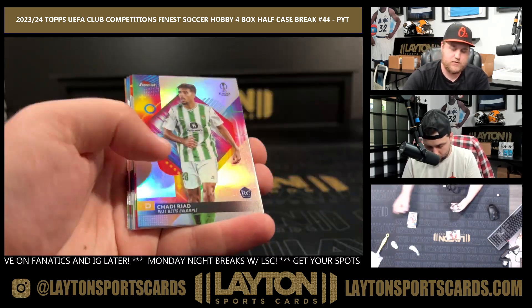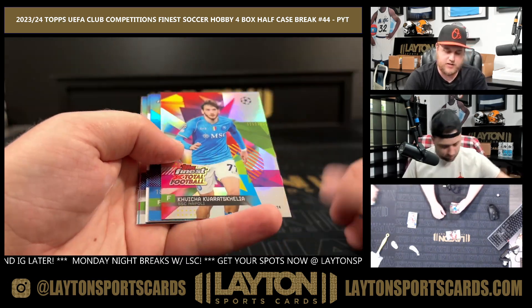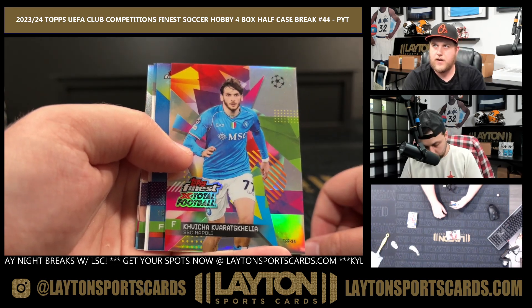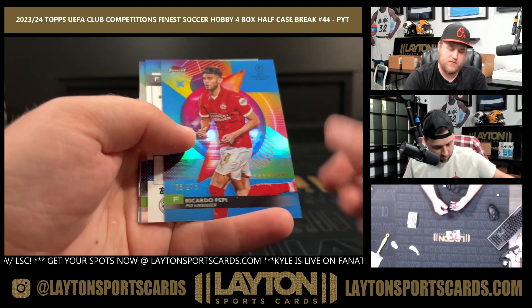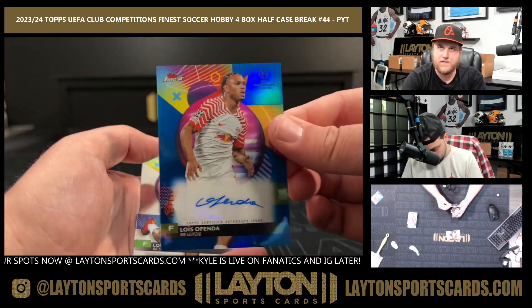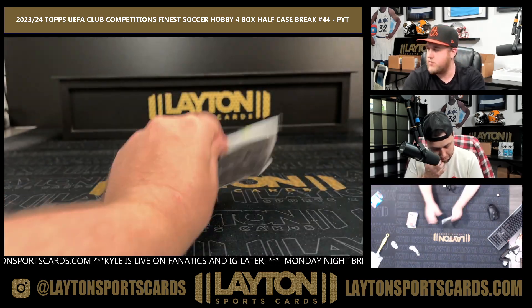Julian Duranville, Shoddy Riad — that is a Finest Total Football of K2, nice one there, these are short printed. Napoli on the Topps Finest x Total Football, Ricardo Pepe to 275, and Luis Openda for Leipzig to 150 on the auto — the blue auto. Openda, Joao Felix, and Nwerton.